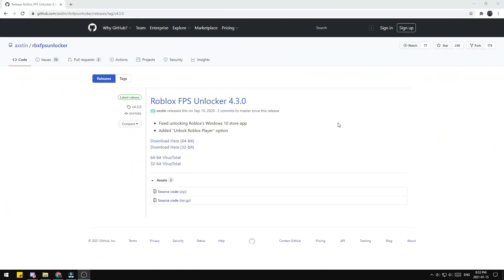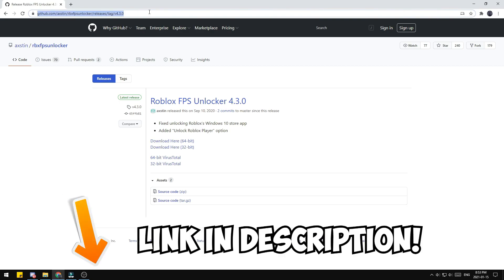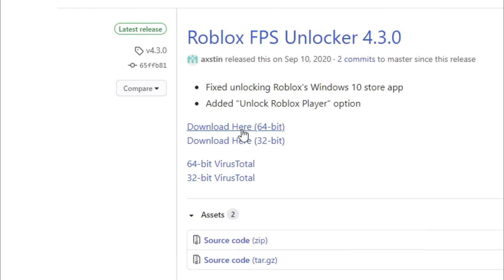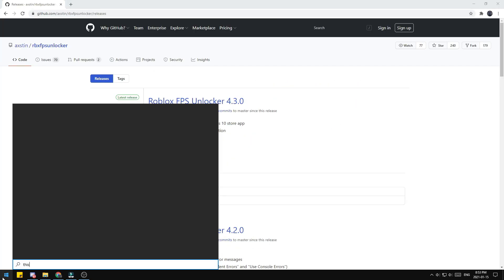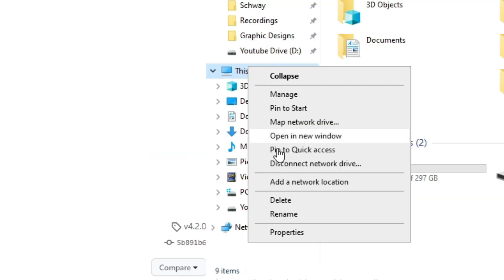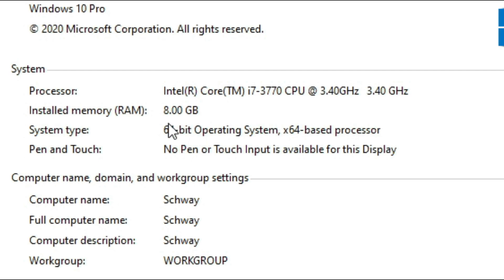Here's how to install FPS Unlocker. The first thing you want to do is go to the link linked down below in the description. Once you reach this link, press the download for 64-bit, dependent on your computer version. You can find that by going to This PC, clicking Properties, and you will find your bit operating system. Mine is 64-bit, as you can see.